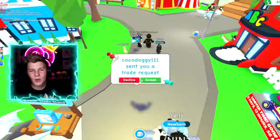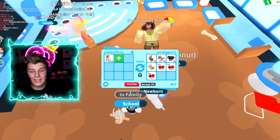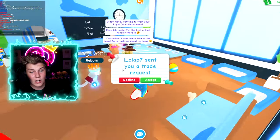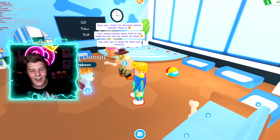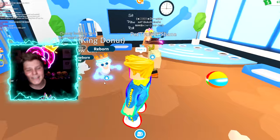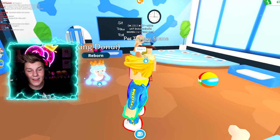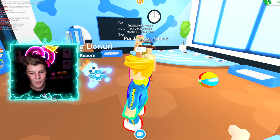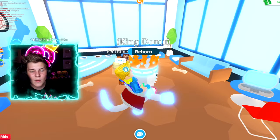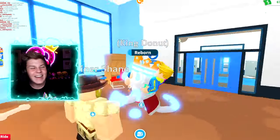Let's talk to Pet Trainer Shane and get him to teach King Donut some new tricks. He already knows every trick in the book! Trick two — he's dancing, let's go, it's a dance party! Trick one — he does a little spin. Let's ride him while he's doing the spin trick — oh my gosh, he does the spin with us on him! And trick two — we're both dancing. Love that, Pretzel Army!